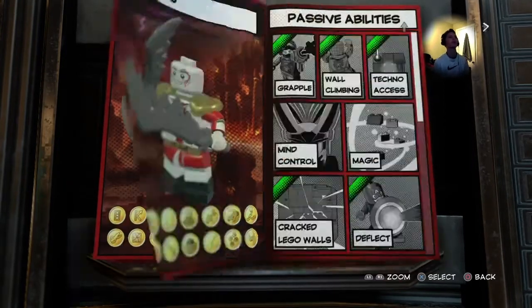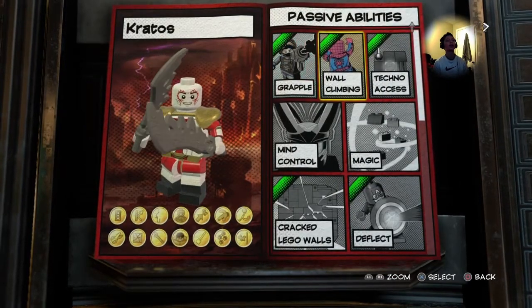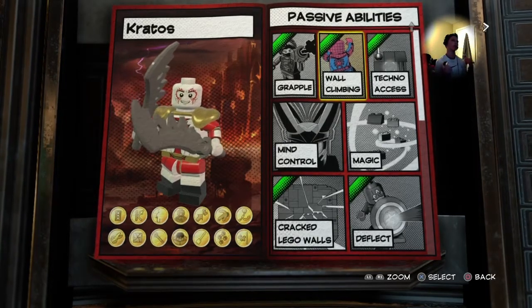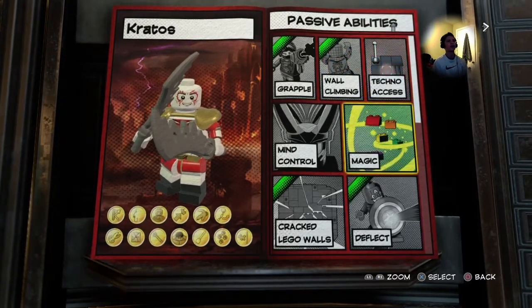For passive abilities I gave him grappling and wall climbing. The reason I gave him wall climbing is because in the game he uses his Chains of Olympus to climb a lot of stuff — you can understand that. I also gave him techno access, though I don't really know why since he doesn't need it.